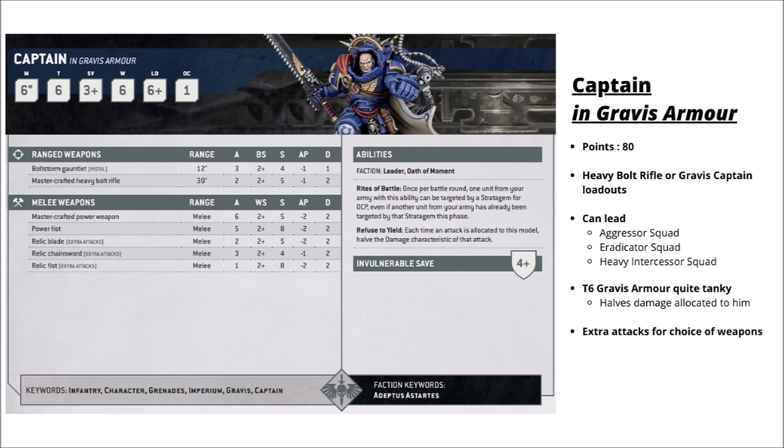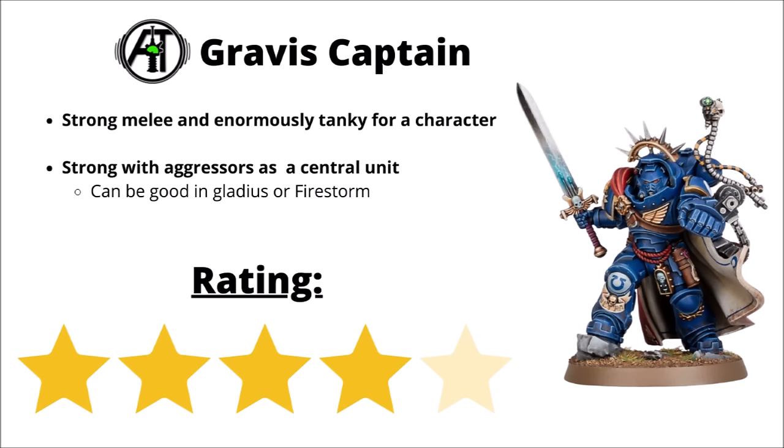Next up, his counterpart in Gravis armour is also 80 points and comes with some slightly beefier stats. You can take either the Heavy Bolt Rifle version or the more standard Gravis Captain version — I'd probably go for the latter, getting 6 Power Fist attacks or 5 Power Fist plus a couple of Relic Blade attacks. He's quite tanky with 6 wounds at Toughness 6 and the inbuilt ability to halve damage characteristics against him. After the squads he can lead, I think leading Aggressors is most relevant — good in Gladius with an Apothecary Biologis for the Fire Discipline combo, or in Firestorm to give Devastating Wound torrent weapons to Flamestorm Aggressors. I've chosen to rank him a 4 out of 5.